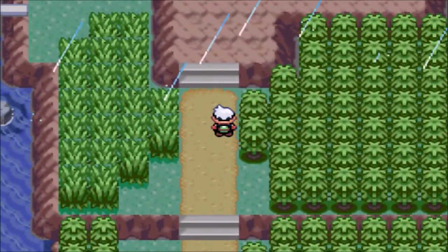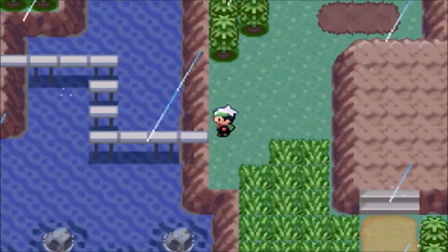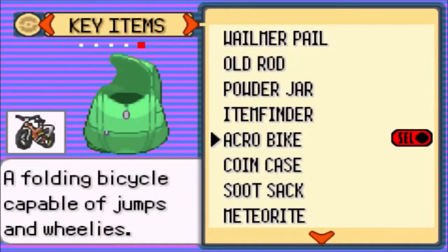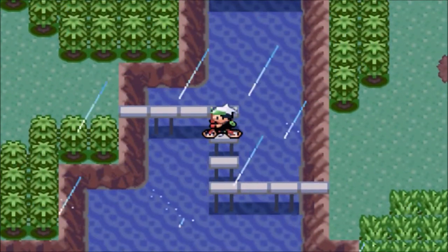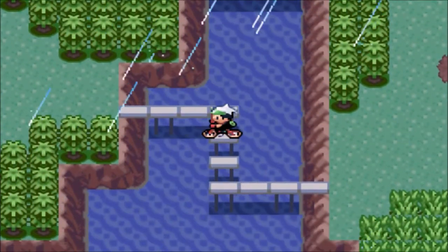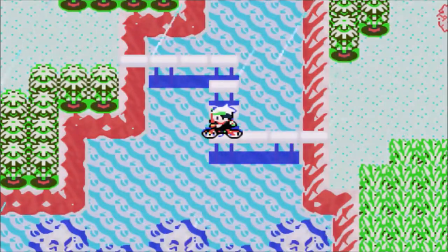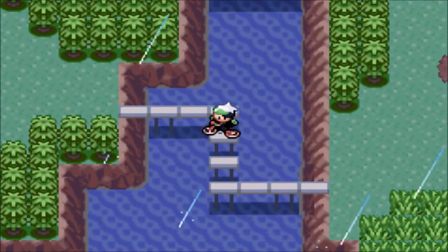If you remember, we left off at the Weather Institute, but I wanted to go back because I said I would show off this little part. If you change your bike from the Mach Bike to the Acro Bike, it's really cool when you switch — it doesn't deselect it, it just puts it in the same place. It's a little hard to do because you have to press it at the same time, but you can just do a wheelie. It's really neat.